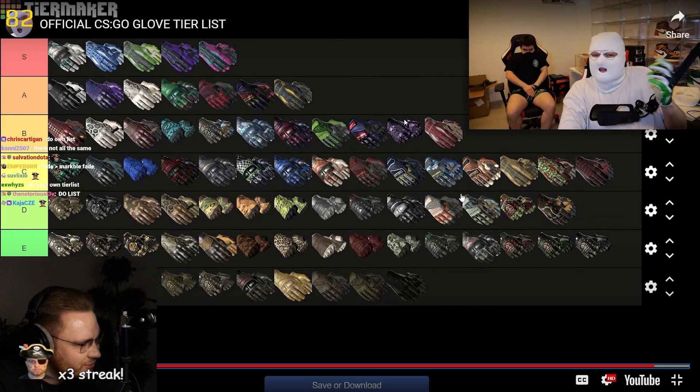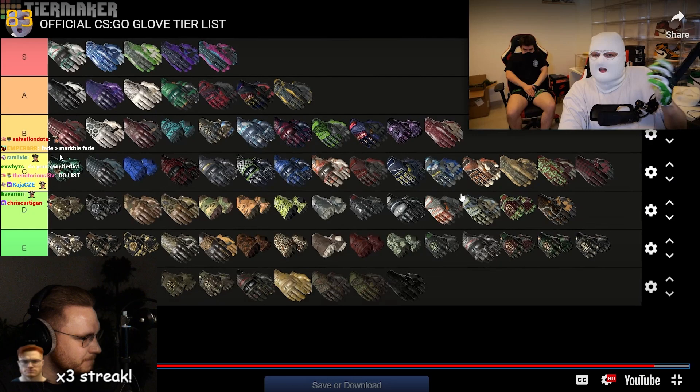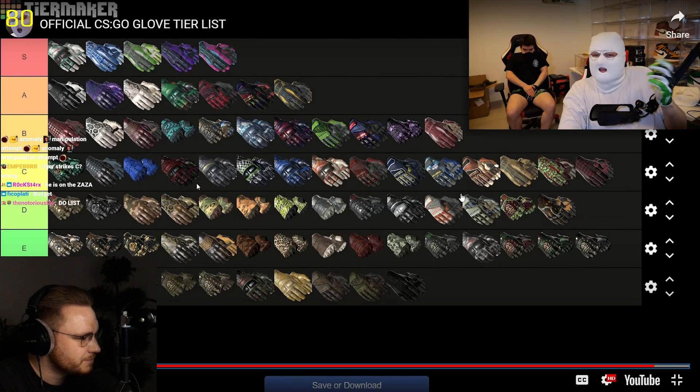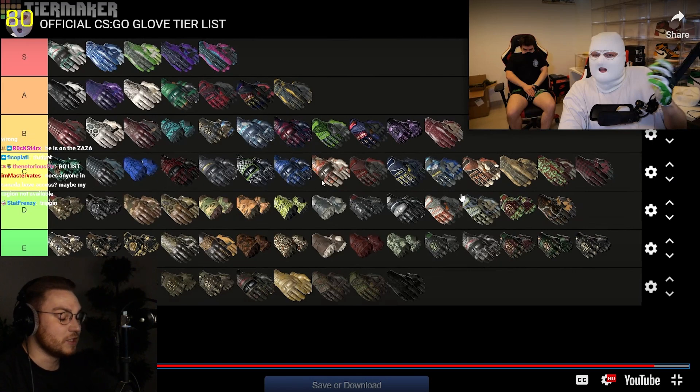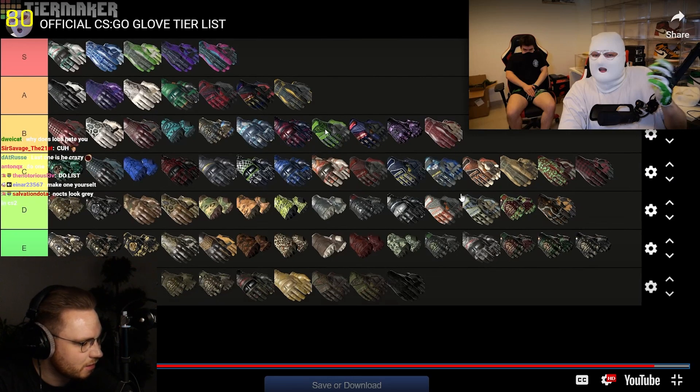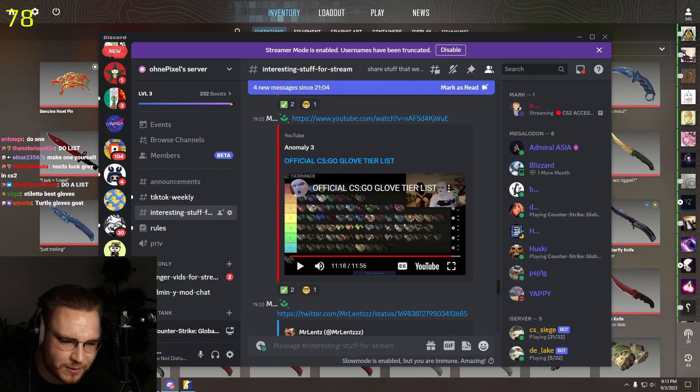What are these purple ones? Those don't even exist — am I tripping? He put in Gloves that don't even exist but are in the game files. Doppler Gloves, Crimson Web Gloves, and Emerald Webs as well — S tier.